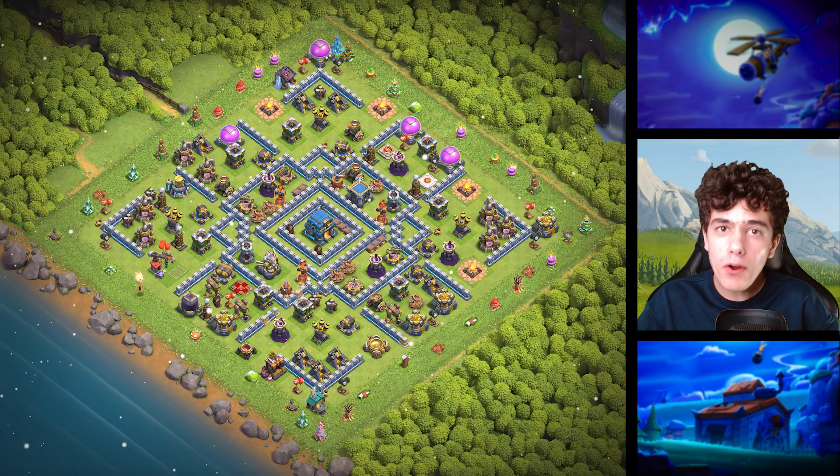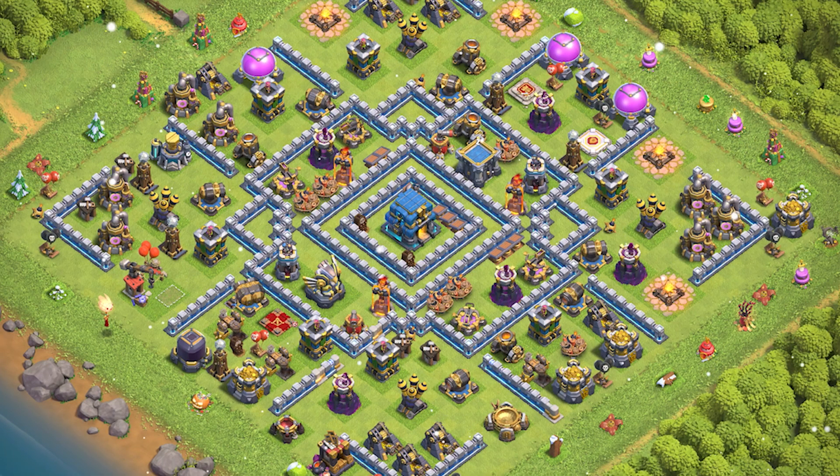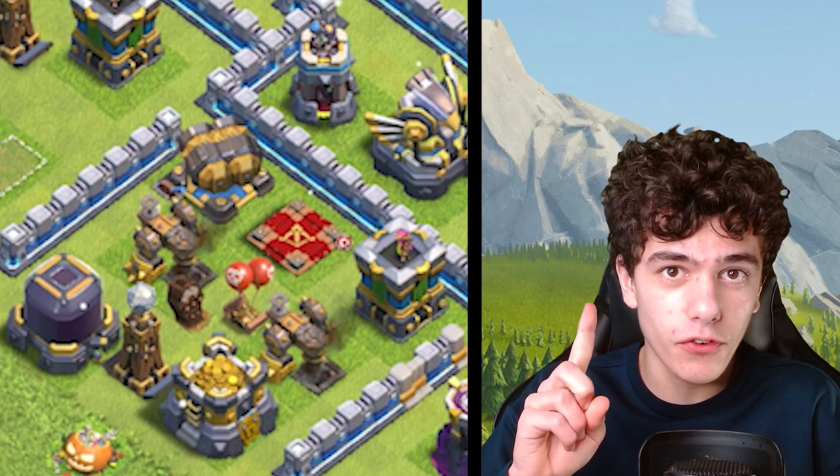Base 14 is the perfect trophy base for Titan, because the Town Hall is really well protected, which forces lower tunnels to attack and miss the Town Hall. By the way, don't use this base for farming.